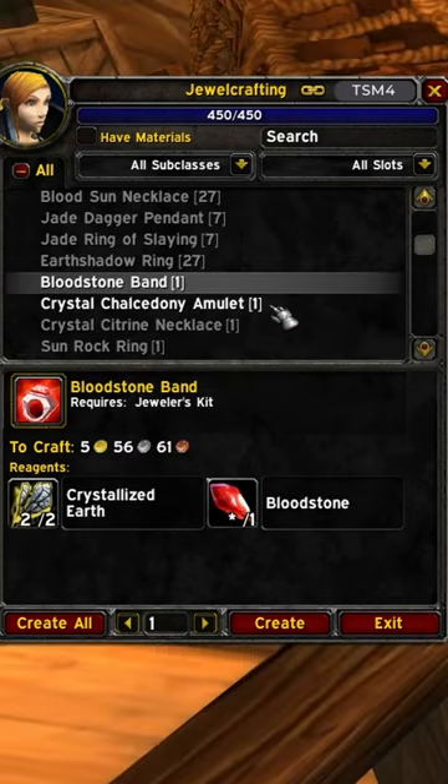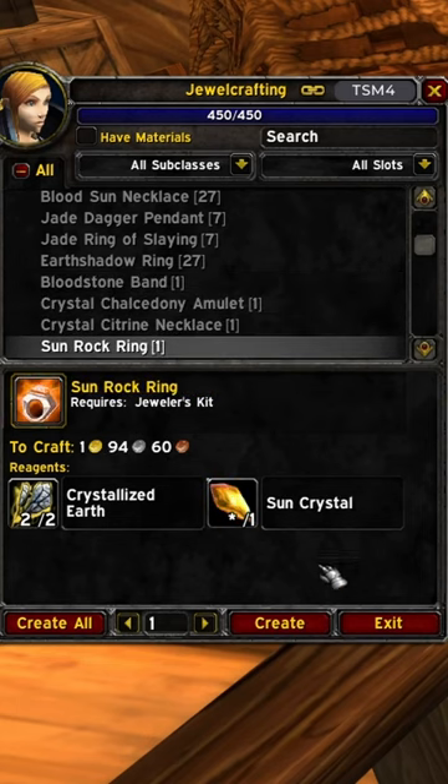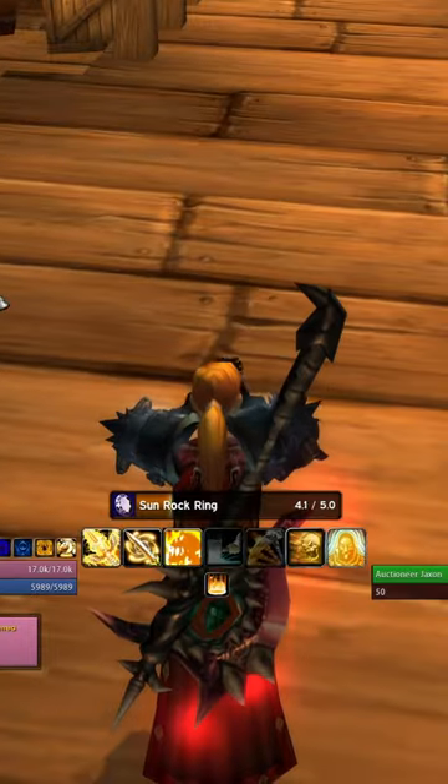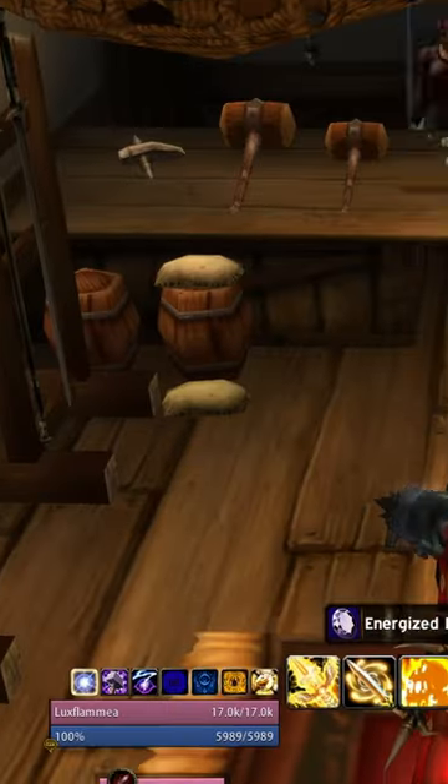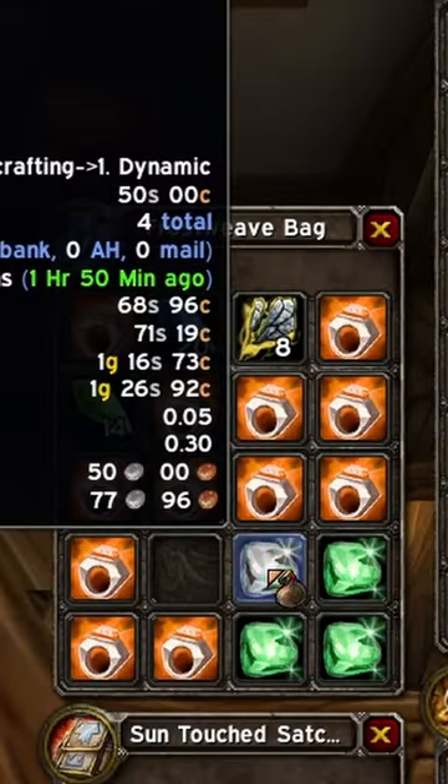But that's not all. Next, buy a bunch of elemental earth and make the four uncommon rings that require one gem and two crystallized earth. Disenchant all of these, and auction all of those mats that you get. Finally, for your leftover green and purple uncommon gems, just cut those into anything and vendor them.